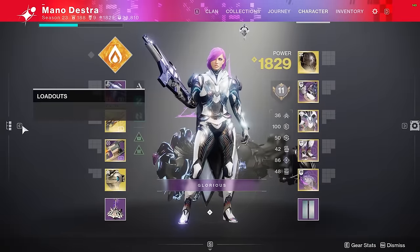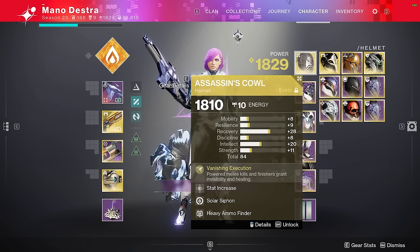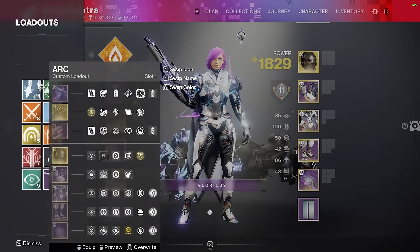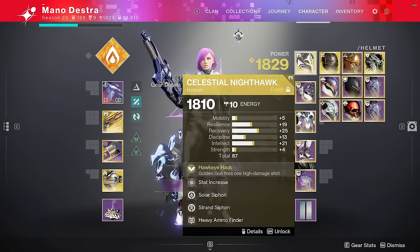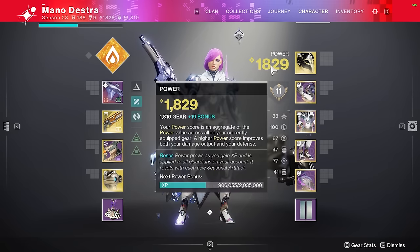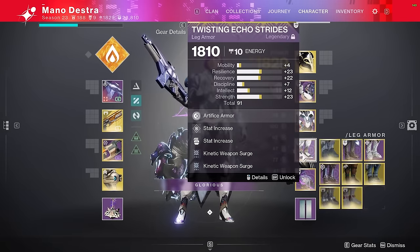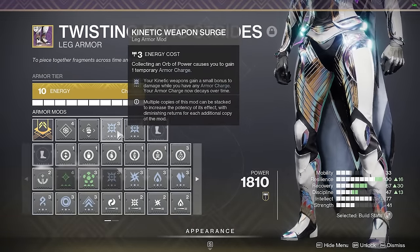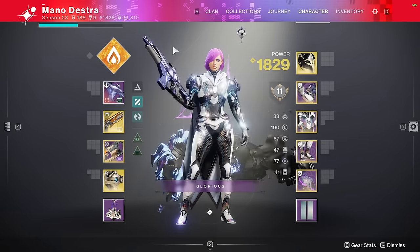We're going to be switching between two specific builds. We'll use Assassin's Cowl for throwing knives — getting kills and finishers gives us invisibility and healing. But when we're ready to do damage, we quickly switch over to a Celestial Nighthawk build. With the buff it received this season, this is the best damage build you can get right now. You need Celestial Nighthawk along with Radiant — which you get from hitting the boss with throwing knives and weakening him — paired with two Kinetic Weapon Surges in your legs. Three doesn't work for some reason, but two lets you stack significant damage for maximum one-shot potential.